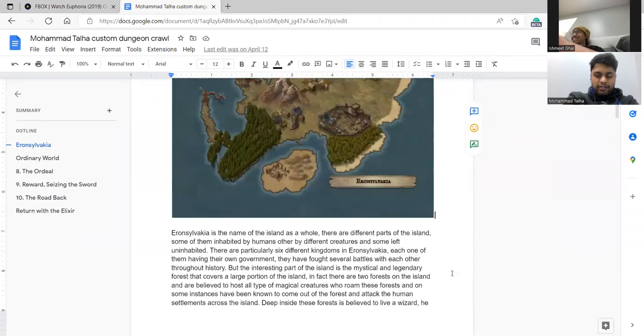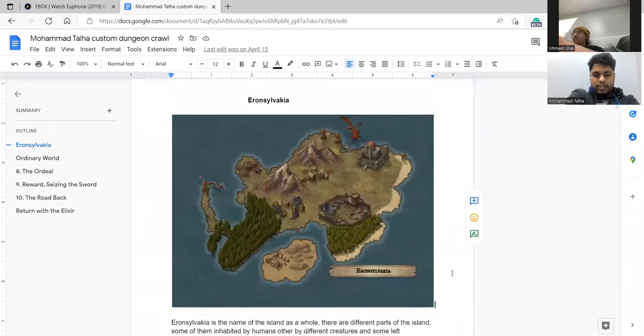The quest starts with you being on a boat and landing near the most western part of the island. There's a village over there — you land and come over and see some goblin villagers. You decide to go inside... actually, do you want to fight them? Yes, I want to fight them. They're not attacking you, they're just trying to talk with you. I still want to fight them.